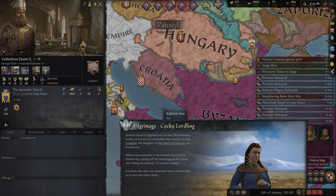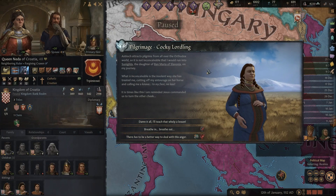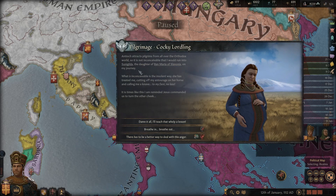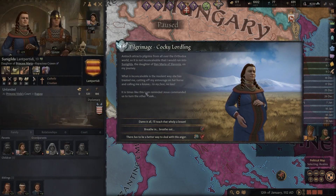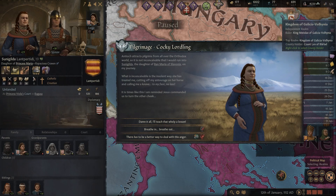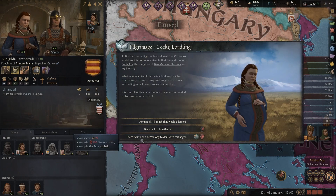Accept your marriage proposal. So you're actually the daughter underneath the Queen of Croatia, the Ban of Slovenia. It seemed because it was the insolent way she was treating me - cutting off my entourage with her horse and calling me a knave to my face. Jesus commanded us to turn the other cheek. I'll teach this woman a lesson - the only option is we beat up the pregnant woman. We lose our piety, but we get to do it. We are wrathful, so we don't like backing down.